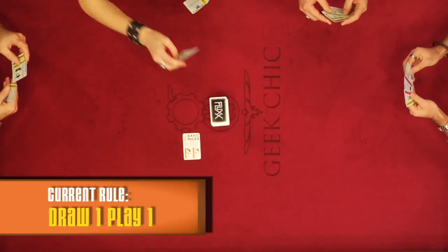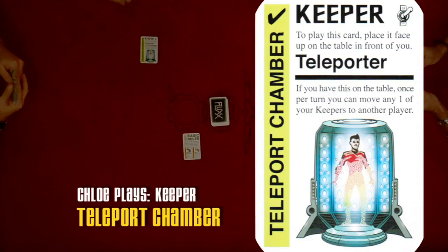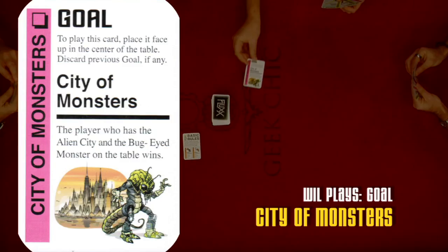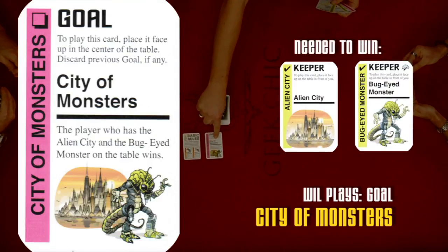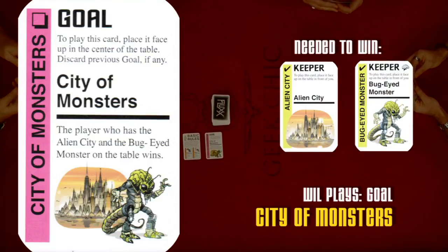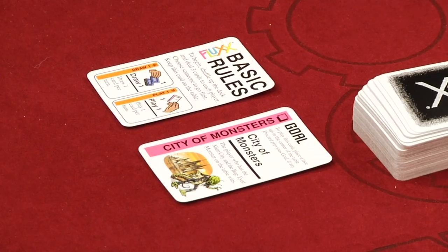Chloe draws and plays: 'I think I might have to play Teleport Chamber.' Chloe's first keeper is a Teleport Chamber. Then drawing a card and playing a card, the goal right now is the City of Monsters — the player who has the alien city and the bug-eyed monster on the table will win the game. You can't have a strategy in Flux. My strategy today was to have fun with some extremely funny people. 'My favorite kind of monster.' 'I hate those normal-eyed monsters.'